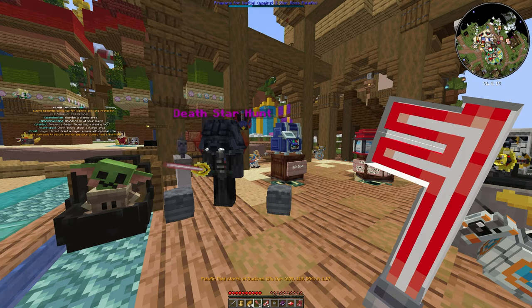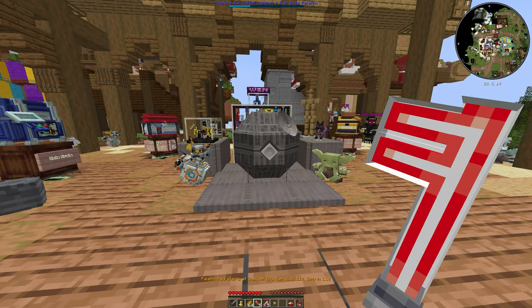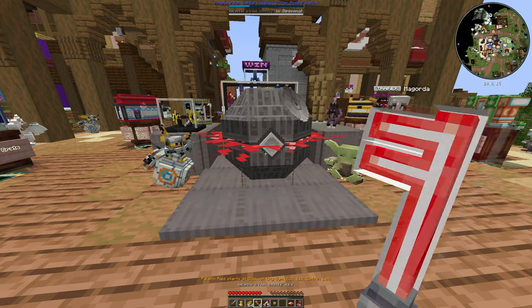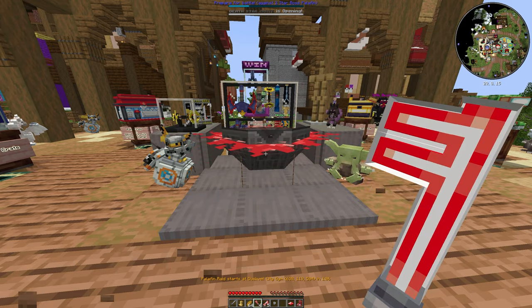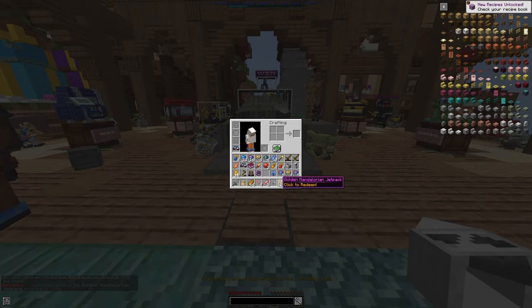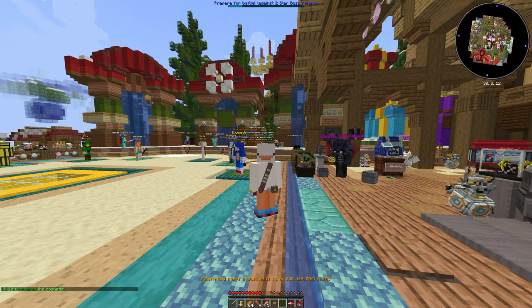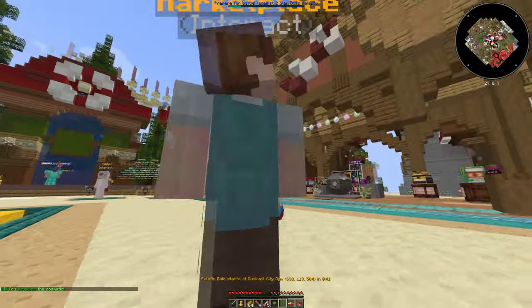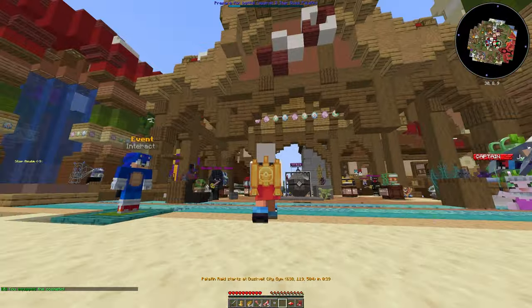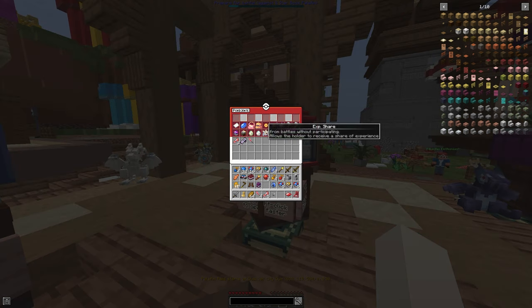I have five Death Star crate keys and five Poké crate keys. Let's open a Death Star crate — they all have custom models and a custom animation. We got a golden Mandalorian jetpack, which is a cosmetic. Let's equip that. It looks really cool, though it clips through my cape a bit. Poké crates give other stuff too, like Master Balls.